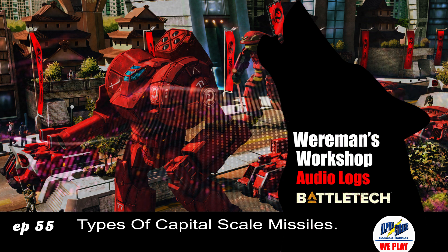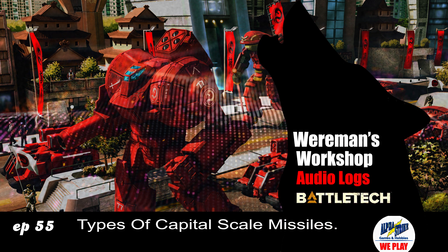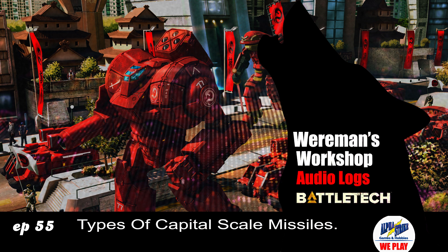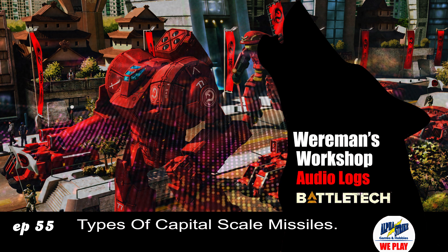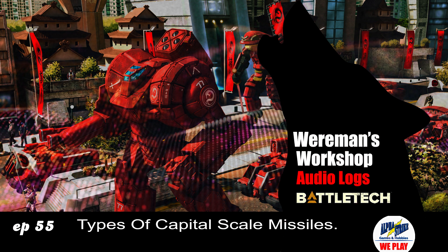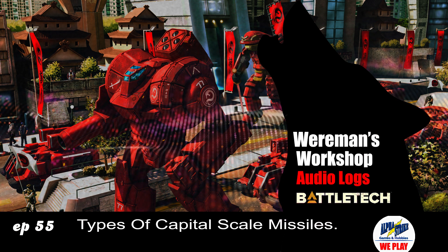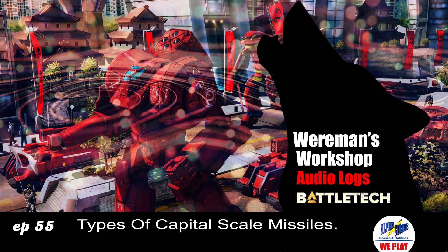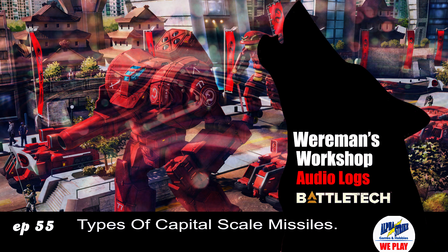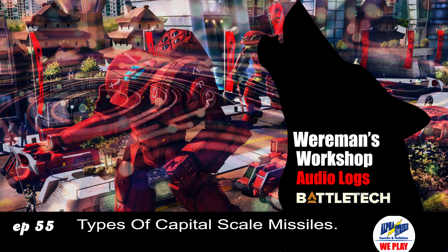Given that we're doing aerospace stuff lately, and we're going to go into the bigger capital scale, I thought I would bring up a couple of little missiles that I found. You can get capital scale missiles that you can fire from capital ships. These guys are basically bombs, so your bomb munitions can be loaded onto all sorts of things as long as they can carry them. What is that anti-ship missile?